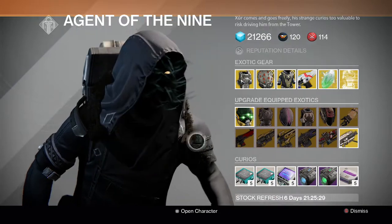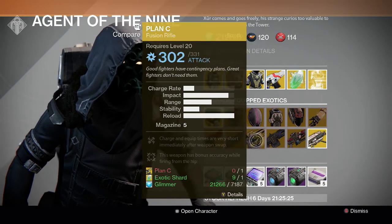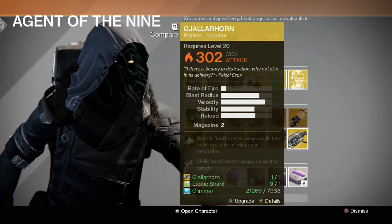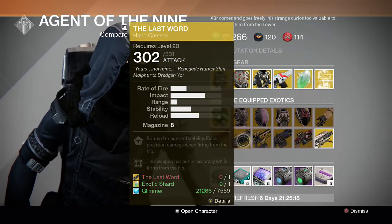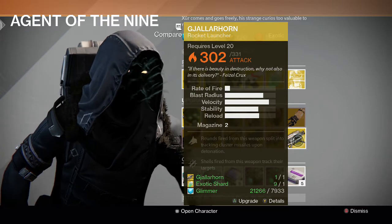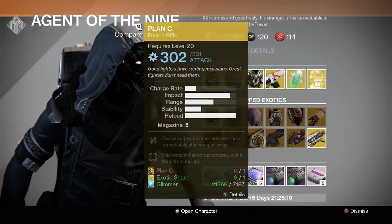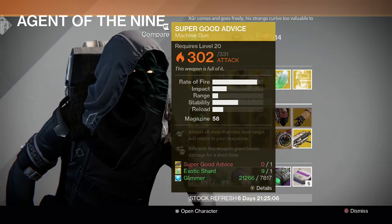For the guns we have Red Death, Last Word, Plan C, Thunderlord, Super Good Advice, and Gjallarhorn. The main ones you want to upgrade are Red Death and Last Word for Crucible, and Gjallarhorn is obviously really good for raids — especially Crota. Plan C and Thunderlord are always decent, and Super Good Advice is Super Good Advice.